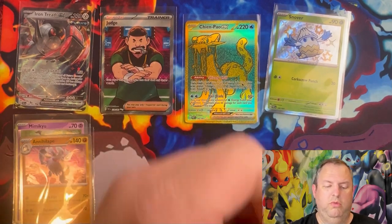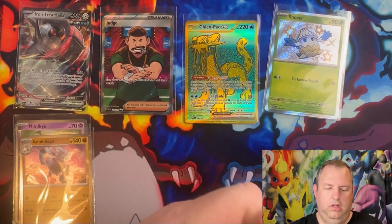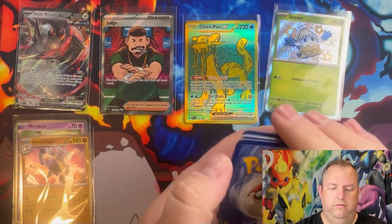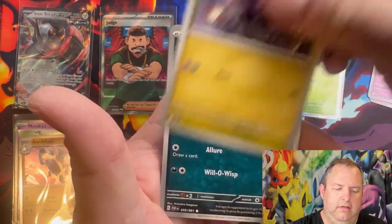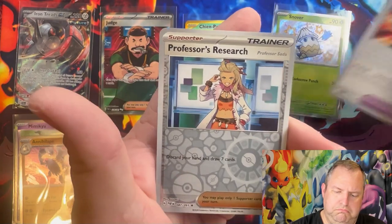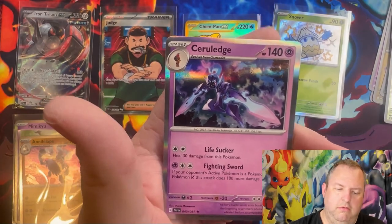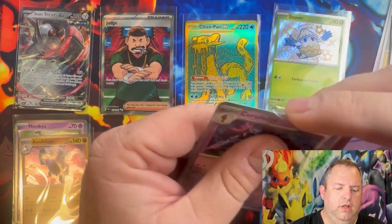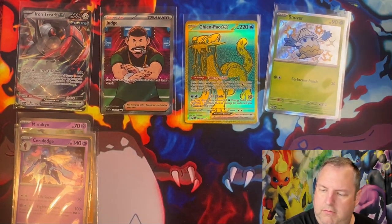Pack seven: Fire energy — maybe it's a sign! Mime Jr., Chimecho, Noibat, Ghastly, Clodsire, Gengar, Technical Machine Crisis Punch, Professor's Research, Reverse Holo Lechonk, Reverse Holo, and a Holographic Snorlax. I think for Pokemon Day at participating GameStops they had one of these with a little symbol on them, if I'm not mistaken.